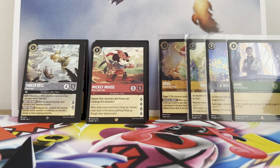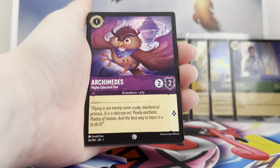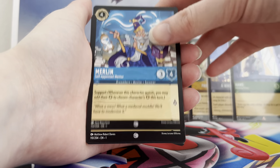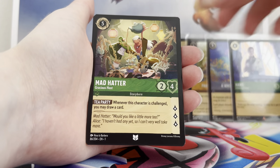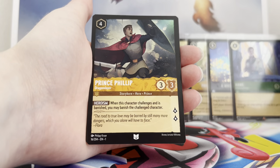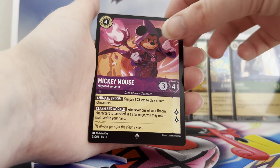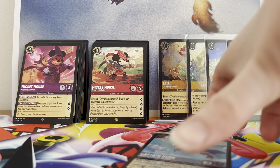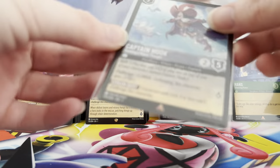Second to last pack: Dinglehopper, Archimedes, Tinkerbell, Merlin, Gaston, Hercules, Mad Hatter, Chief Dewey, Prince Philip, Jafar, a Mickey Wayward Sorcerer super, and a foil rare Hook. Still quite a nice card even though it isn't enchanted — it's a rare rank four card.